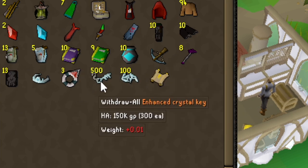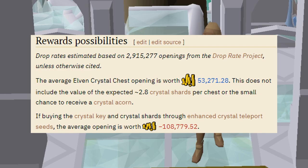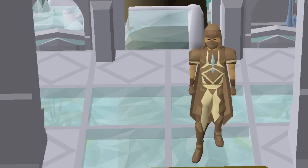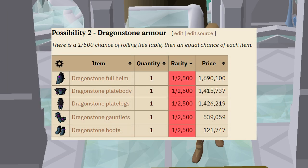Before we actually start opening the chests, I do want to talk about the loot of the elven crystal chest. The average opening costs me 109k, and each reward from the chest on average is worth 53k, so we're pretty much going to be losing half of everything we've spent. On top of that, this chest is extremely confusing when it comes to loot — there are up to 15 different possibilities, but actually landing on the dragonstone armor table, getting any of the pieces I want for this challenge, is a 1 in 500, which is why I got 500 keys.